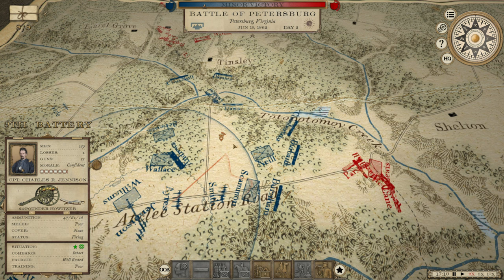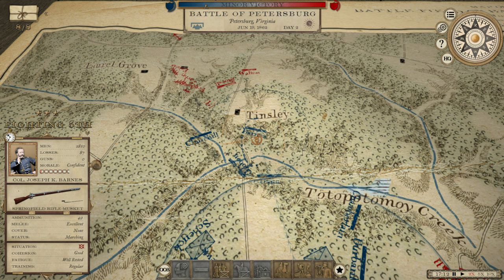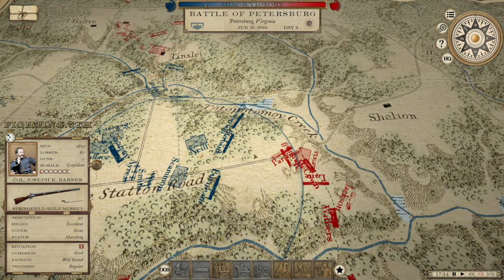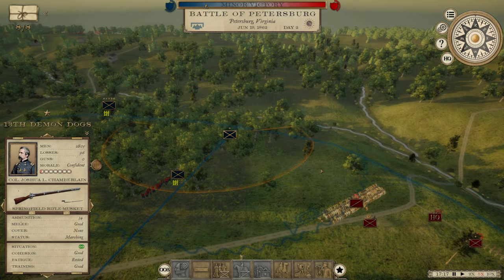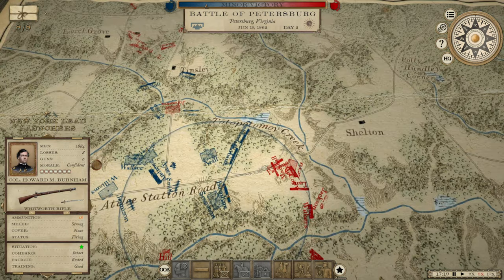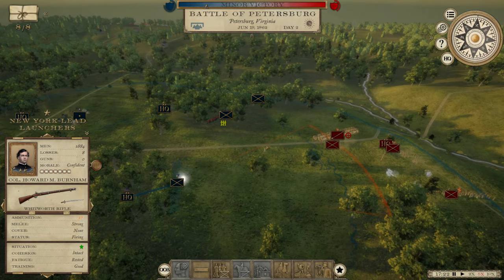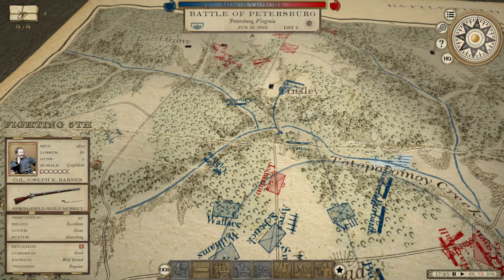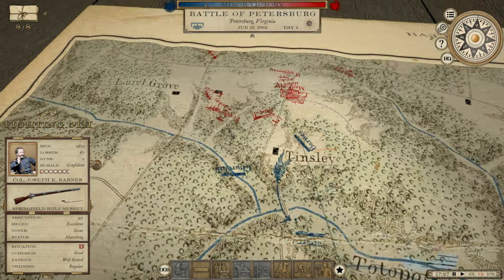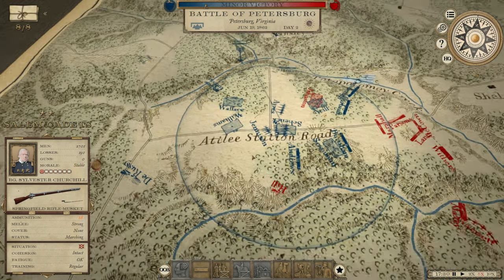Speaking of guns, let's move them up. I'm going to pull these two brigades back to behind the cover here. Now let's see if we can win this thing. There are those Whitworths at long range — I love it. Our guns are opening up. No, no, Barnes — I told you to pull back, not advance. What are you doing? He's got units coming in on this side too.